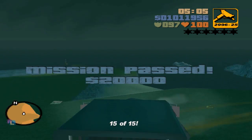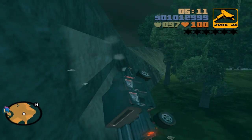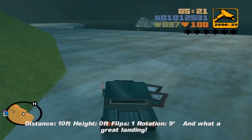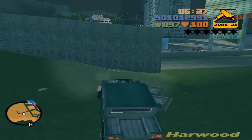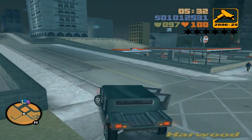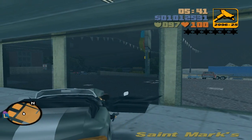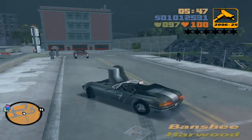Okay guys, that was it for this video. In the next video I'm going to cover the main story missions — all the side missions in this city are done. What's left is the Emergency Vehicle Crane and the Import/Export Garage, but I'm going to do those after unlocking the third island since there are cars there I need. So next video I'm starting the main missions. I hope you enjoyed the side missions video — see you in the next one, bye!